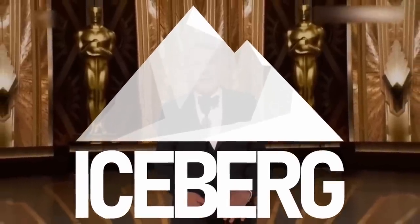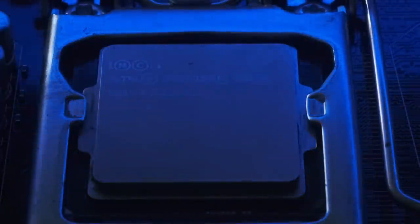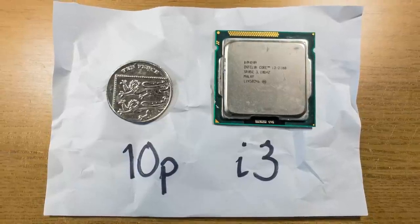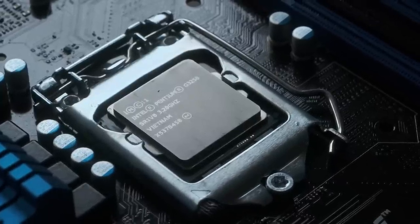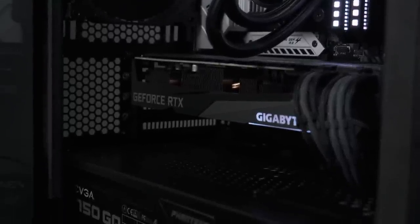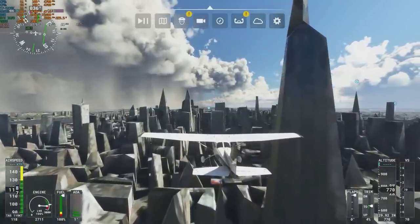The dubious honour of least best CPU I've tested so far on my channel goes to the Pentium G3258, an overclockable dual core from 2014. And considering I've tested an i3 that costs 10 pence, that's really saying something. Even clocked to 4.7GHz, with 16GB of DDR3-2400 and backed up with an RTX 3070, it was bad enough to be meme-worthy in almost every game I threw at it.